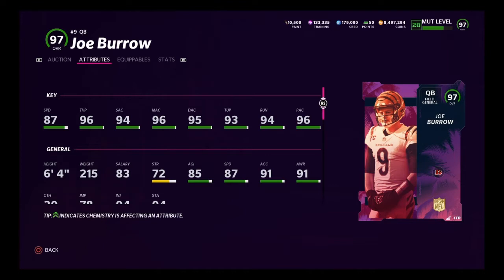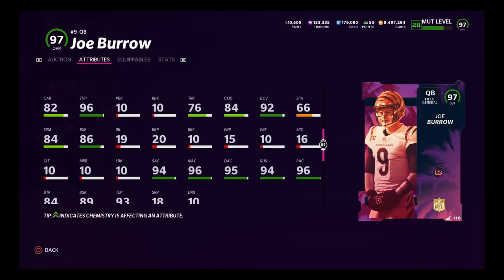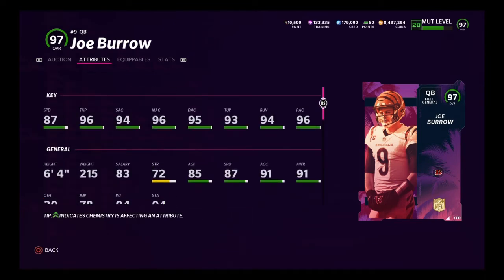Coming up first as an honorable mention, we do have the 97 overall LTD Fall Honors Joe Burrow. He's pretty good — 87 throw power, 96 speed, really good accuracy all across the board. He's 6'4, 215 pounds, gets gunslinger, escape artist, and pass lead elite. He's not as fast as you'd like your quarterbacks in Madden right now, but he's still a very usable card. If you can sit in the pocket and throw dots, he's your guy — solid release too.